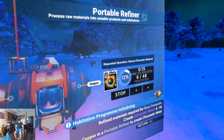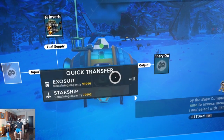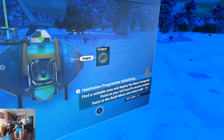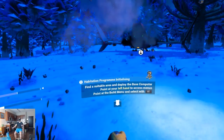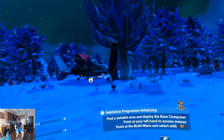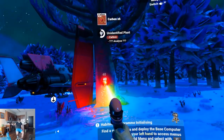Begin — here we go. Excellent. Find a suitable area and deploy the base computer — point at your left hand to access menus. What would be a suitable area? I'd much rather have a more pleasant place to live, but this ain't so bad. There's plenty of carbon with these trees.